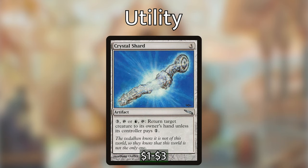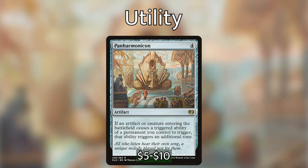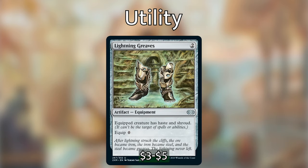We're playing Crystal Shard, which is really good in the deck for returning things to our hands. It has an activated ability for 3 and tap, or 1 blue and tap, and we can return target creature to its owner's hand unless its controller pays 1. Ideally we're bouncing our own wizards back to our hand on an opponent's end step before our turn so we can redeploy that creature. We can also use it to bounce an opponent's creature if they're tapped out. We then have Panharmonicon — this is just an extra version of Nabhan, and if we can get both Panharmonicon and Nabhan on the table, that is Christmas land dream game. It says if an artifact or creature entering the battlefield causes a triggered ability of a permanent you control to trigger, that ability triggers an additional time. In our deck we're really only playing wizards with ETBs, so this is super powerful with Nabhan. And finally, we are playing Lightning Greaves — extra insurance to make sure Nabhan doesn't get removed. He'll have haste and shroud, and it can equip for zero.